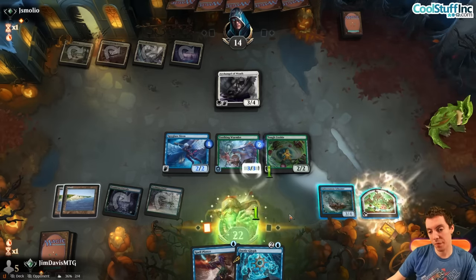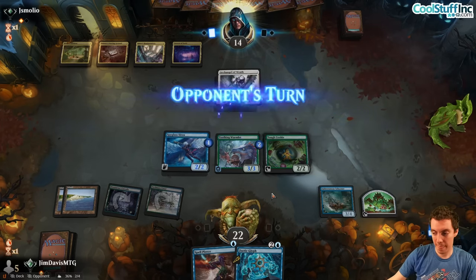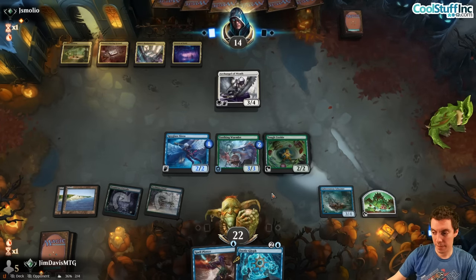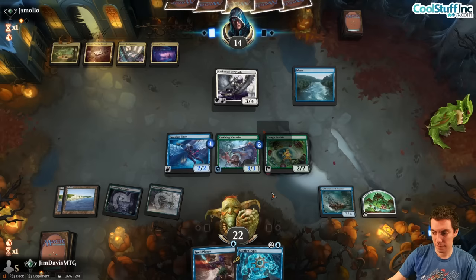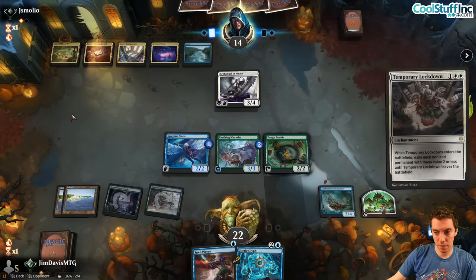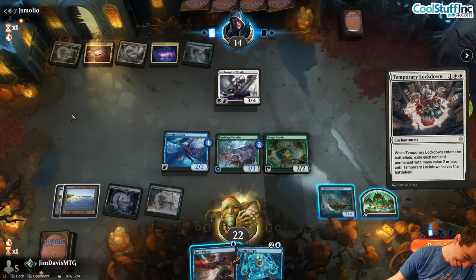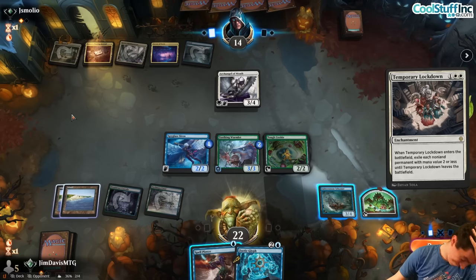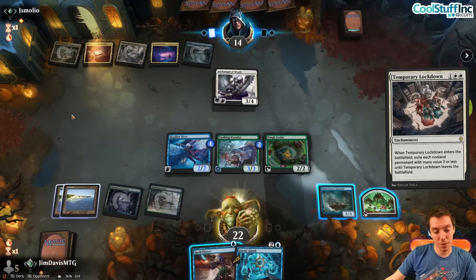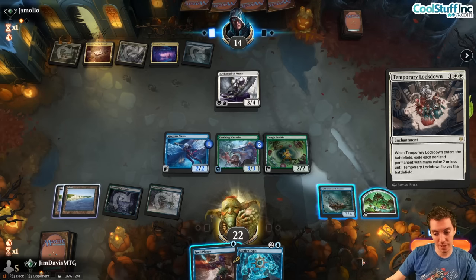Just go Cookie, add the counter, gain some life, and say go — which feels awful. Land five. Temporary lockdown — oh my god! We can't Spell Pierce it because they have an untapped land. Guess we're dead.